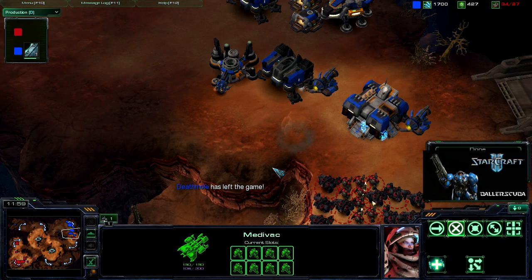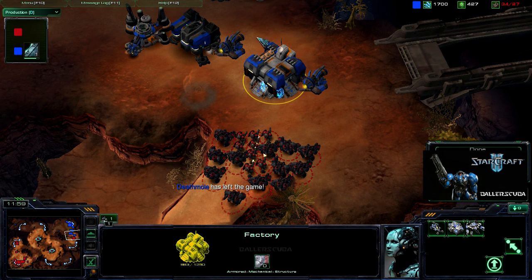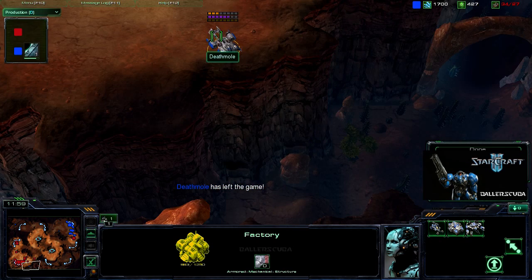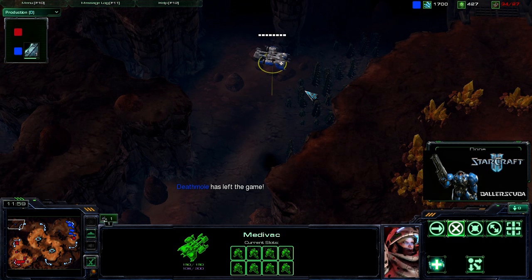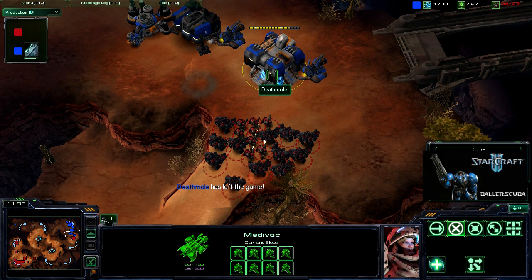I did end up going for a push because he really did stop producing anything out of his base as he went for the micro on the medevacs. That is something I really can't tell you to do enough — don't focus on micro for attacks or defense or anything like that if it means you can't keep up your macro and your production.